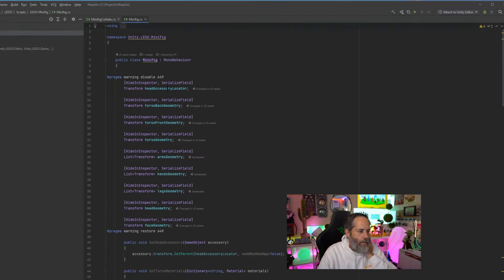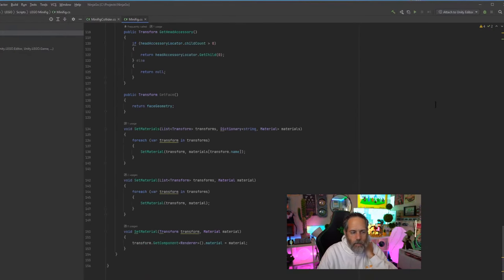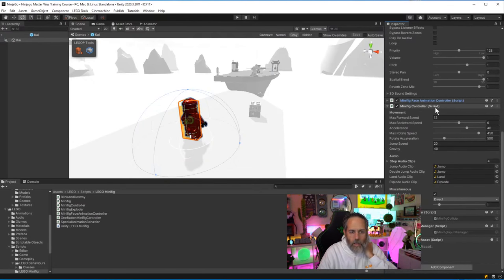It's got the character controller, a minifig script that controls the minifigures, an audio source, an animation controller for the face, and the actual minifig controller that handles the character's movement — that's probably a good place to start. There's no reason to recreate it. For input and controls, we'll probably need to separate that out. We can disable input for the racers we're not controlling and enable it for the player.